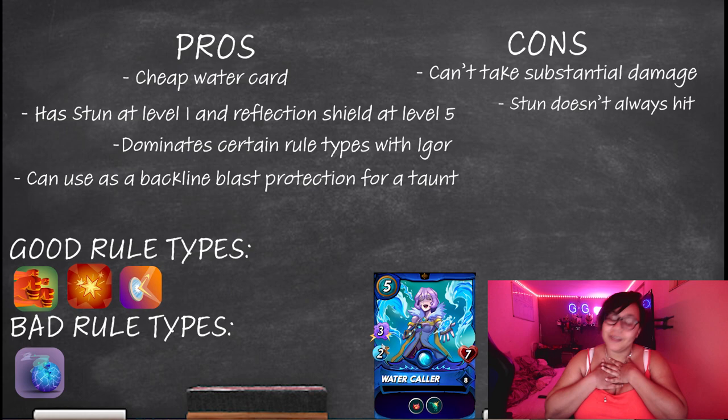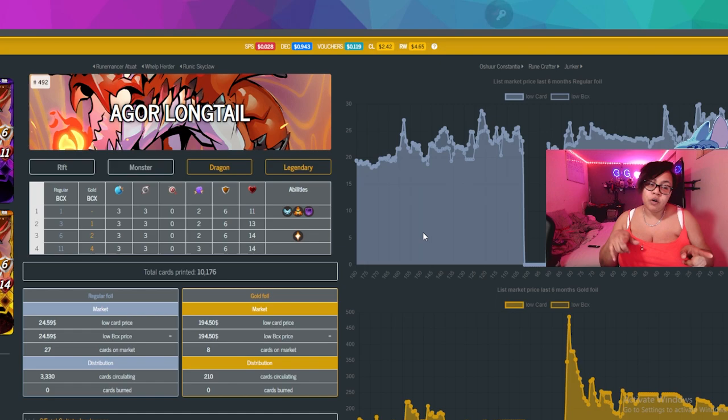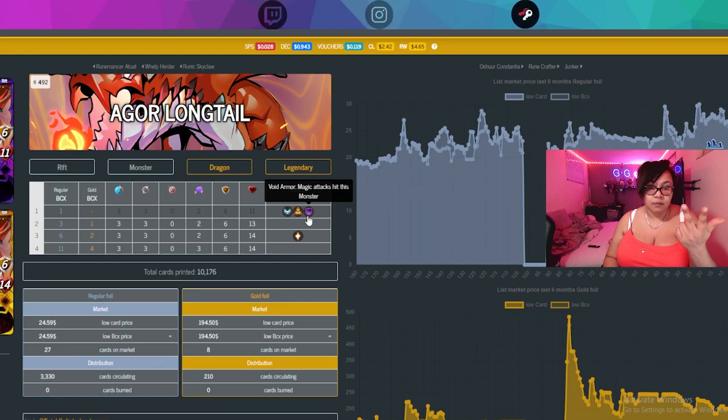If you made it this far, congratulations — we are now at our number one pick, which had to be no other than the best dragon card there currently is: Egor Longtail. Why have I made Longtail my number one pick? At 1BCX she has Flying, Taunt, and Void Armor. Not only will opponents be missing her a lot more because she's flying, she also has the Void Armor, so any form of magic that wants to touch her has to hit her shields first.